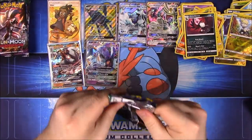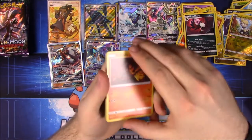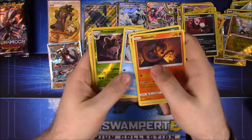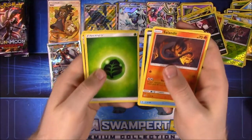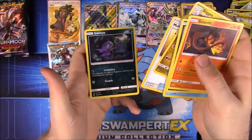Let's get something good from this pack. Salandit, Murkrow, Vanillite, Castform, Snorunt, Reverse Holo Trevenant, and then we got Wishcash. Grass Energy, Sliggoo, Multiswitch, and Sableye.